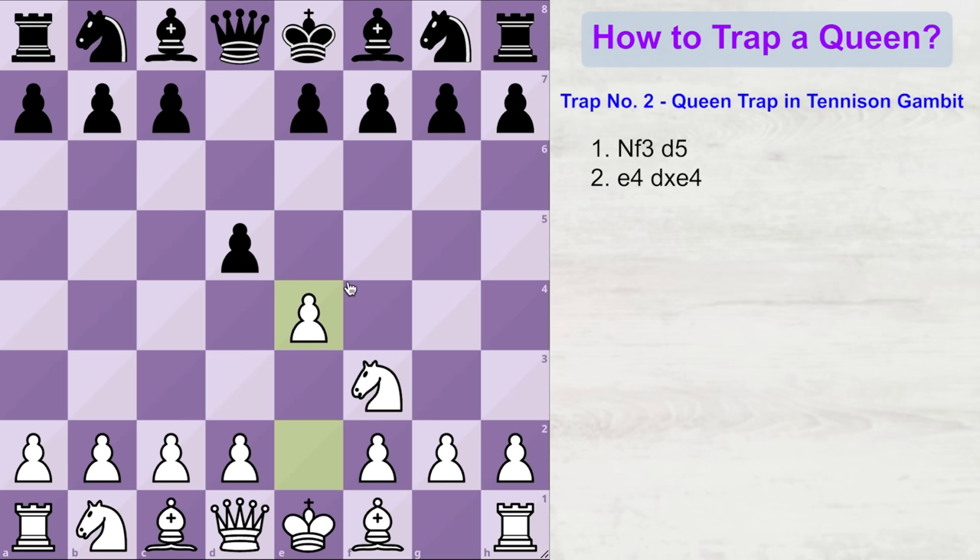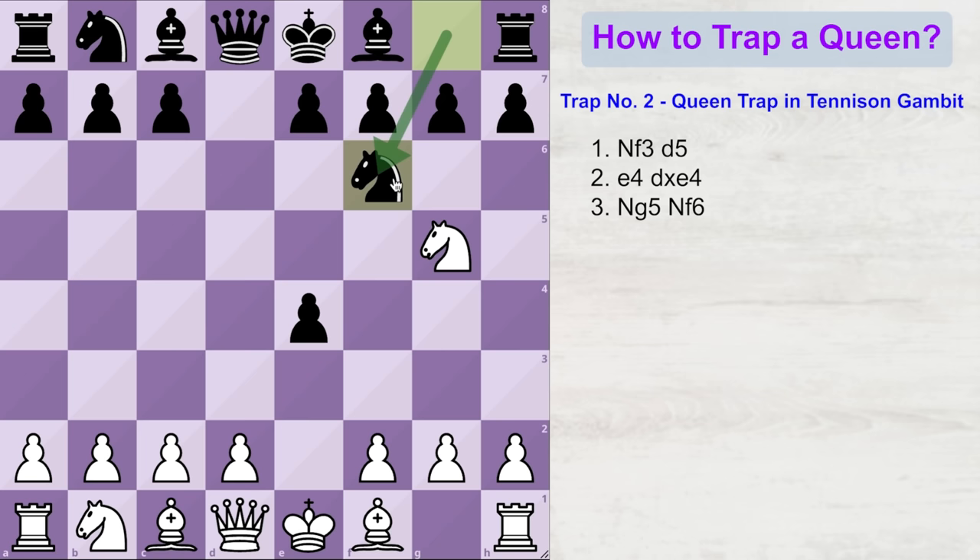Now it is very tempting for black to capture this pawn, because not only does he get a free pawn, but at the same time he wins a tempo by attacking the knight. So most of the times black will play d into e4, attacking the knight. White then plays knight to g5, attacking the pawn on e4, but most importantly putting pressure on black's f7 pawn. Most times black will defend this attacked pawn with a move like knight to f6, which develops a king-side piece, protects the pawn, and helps control the center.